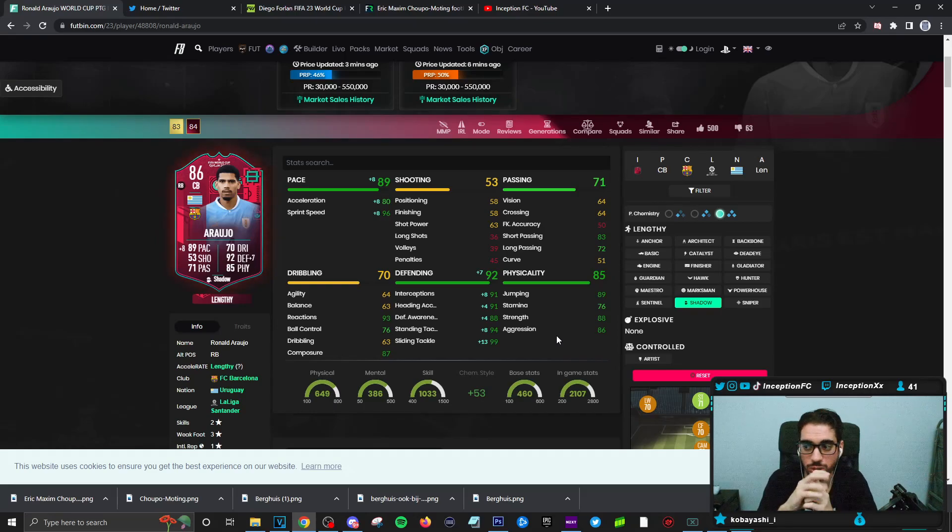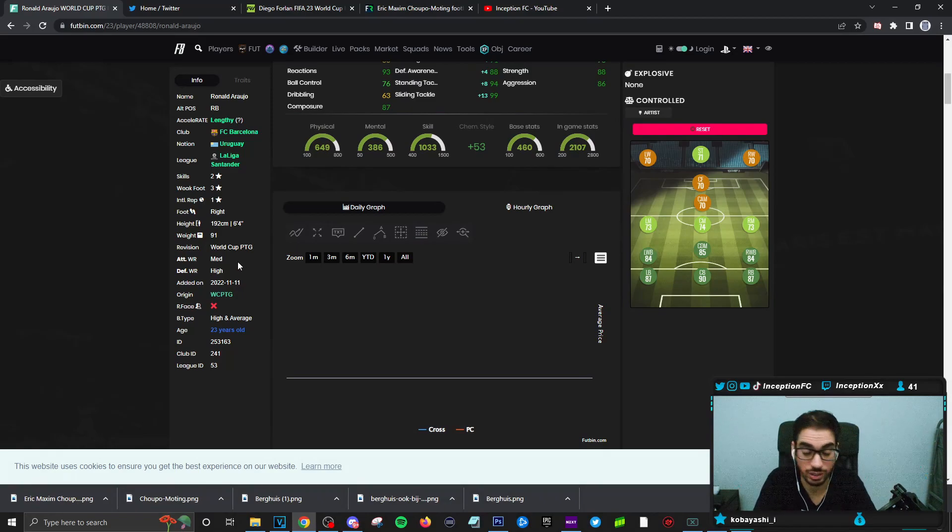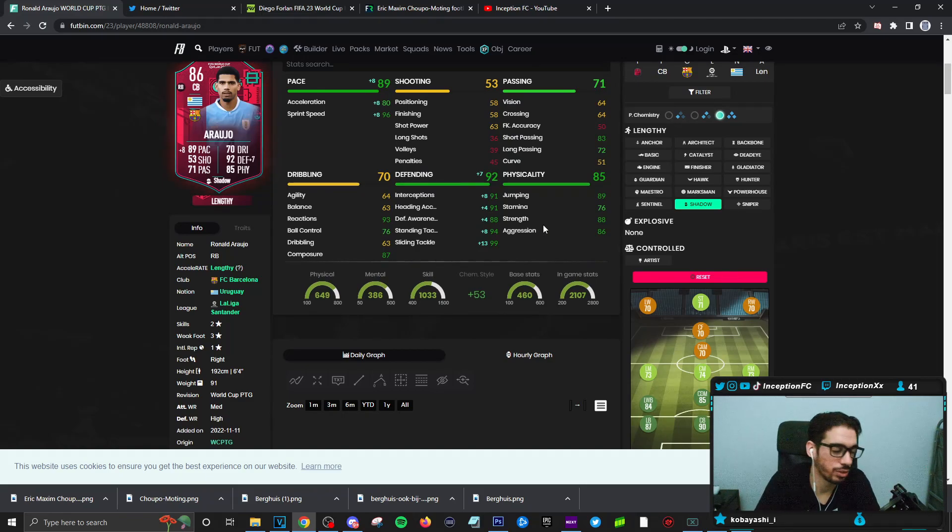80 acceleration and 96 sprint speed is definitely going to be a huge plus for this card, with defensive stats being as high as possible. A lot of very good stuff to work with. Araujo is a person who does have a 6'4" height with a high and average body type, which for center backs is always really good to work with. Medium-high work rates is definitely hugely meta in the game nowadays, 100%. A very huge plus there while working with some very good base card stats for physical.